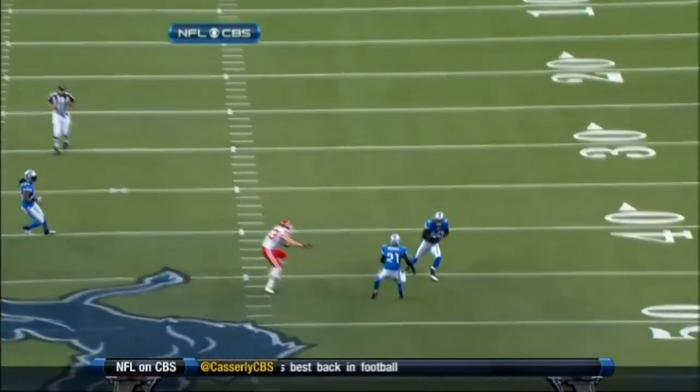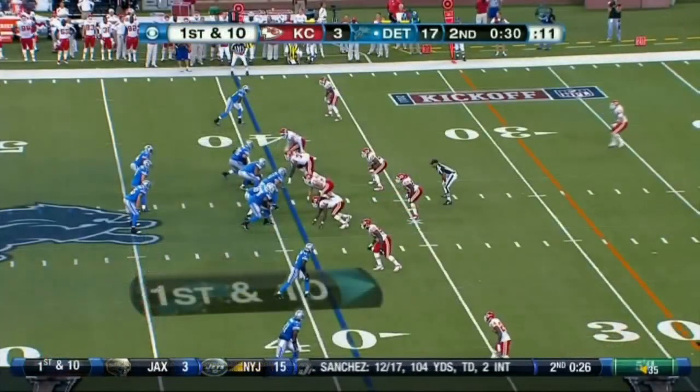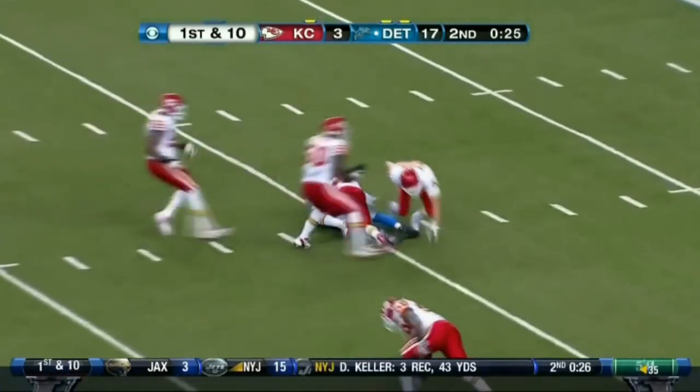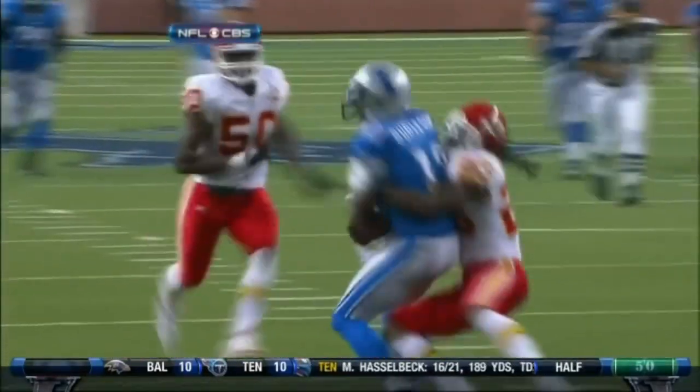Now QB accuracy will actually matter more in placing the ball into those windows. QB throwing power will matter more as stronger-armed quarterbacks can fit the ball into smaller windows. Wide receiver route running and awareness will matter more because the wide receiver will have to be in the correct place or sit down in the zones properly to make the play.